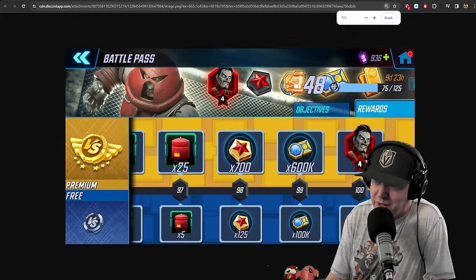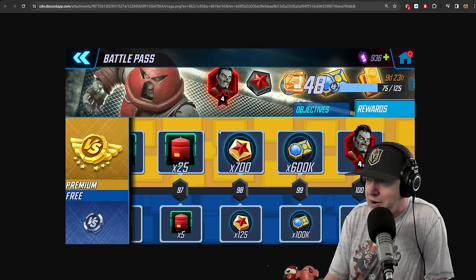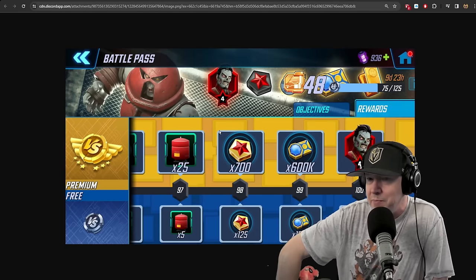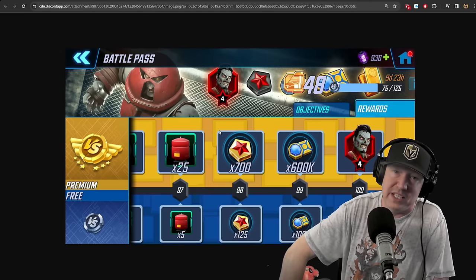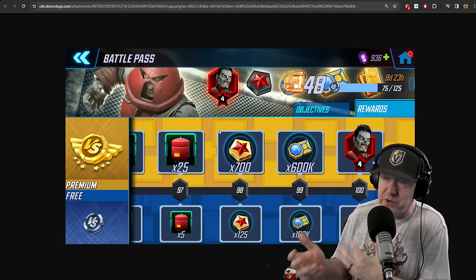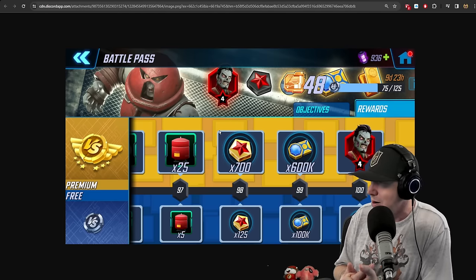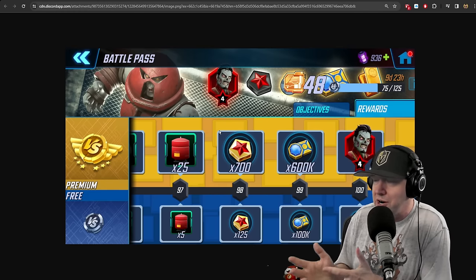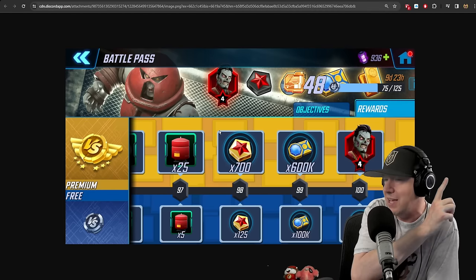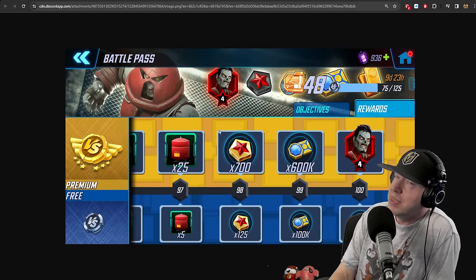Regarding the battle pass: if you're going to spend $20 a week in Marvel Strike Force — which is $80 for the four battle pass and strike passes — that's going to be the best money spent in the game. One pass is good for dark promotion credits, another is good for cores. This one does have a good character — Zombie Juggernaut, which has been very scarce and is an alliance war team character — but instead of giving dark promotion credits it gives a 4-red Zombie Iron Man.